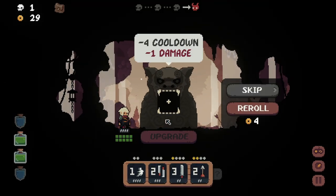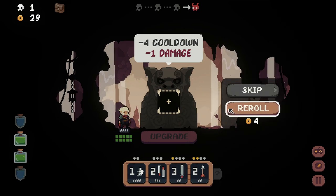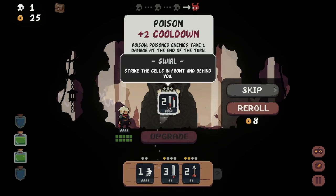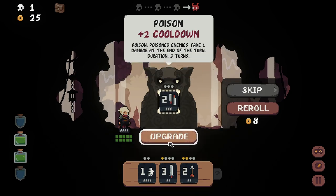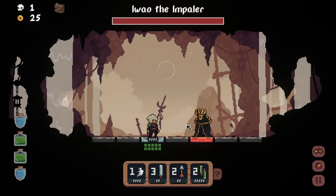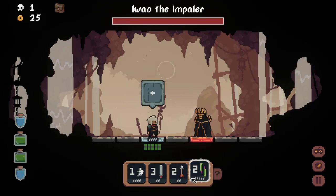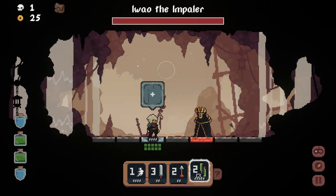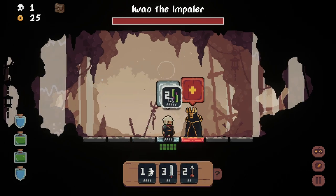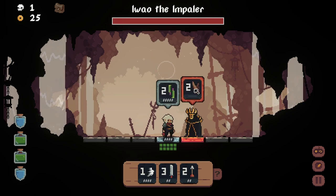Minus four cooldown, minus one damage. Let's re-roll this. Poison plus two cooldown — poison enemies take one damage at end of turn, two turns. This would be good but two damage on it is pretty harsh, though at least you're hitting two people at once. The Impaler sounds like he's gonna have some range.